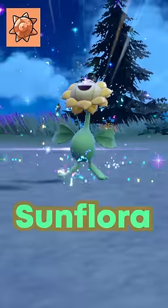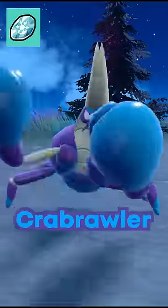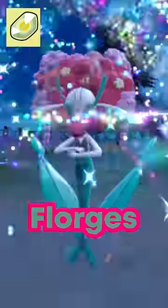And Sunkern into Sunflora. The Ice Stone can be used to evolve Eevee into Glaceon, Sandygast into Palossand, and Crabrawler into Crabominable. The Moon Stone evolves Jigglypuff into Wigglytuff. The Shiny Stone evolves Floette into Florges.